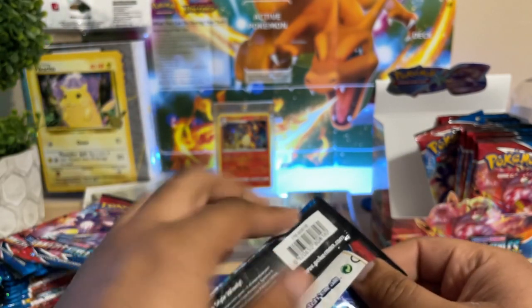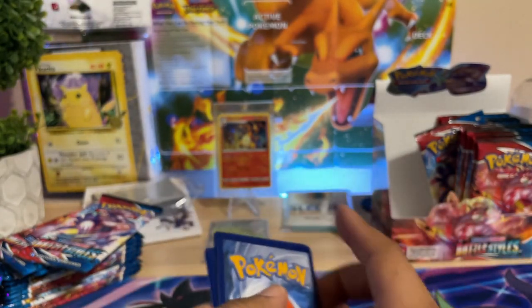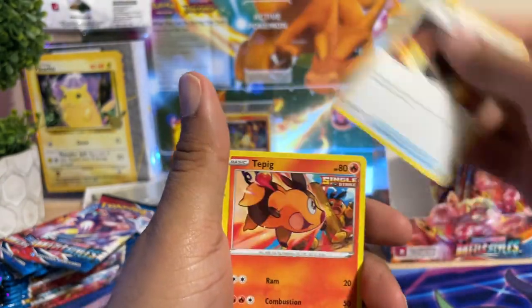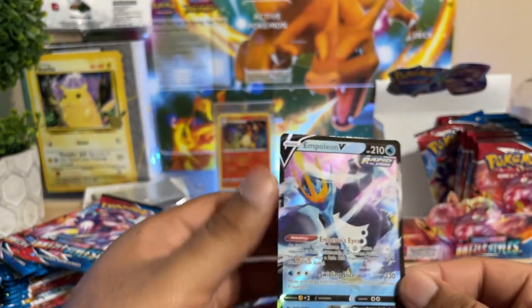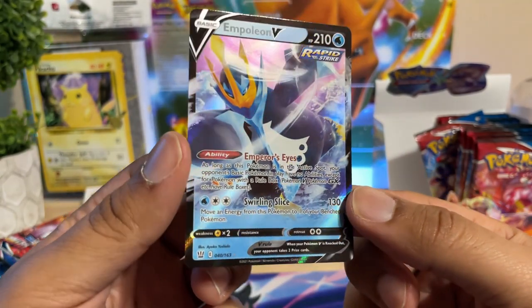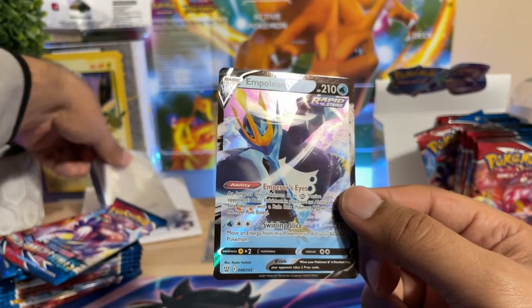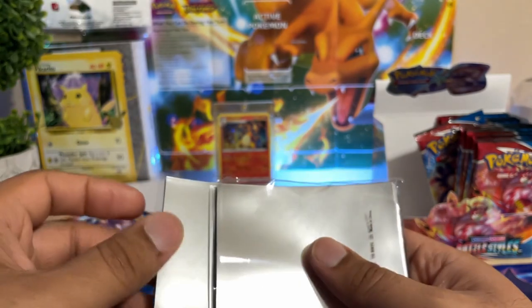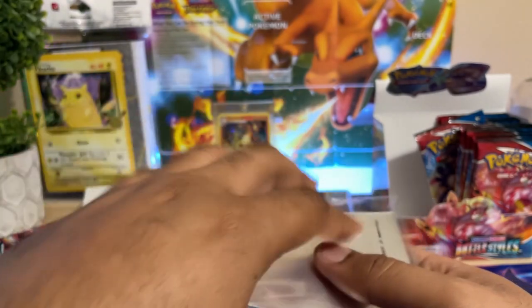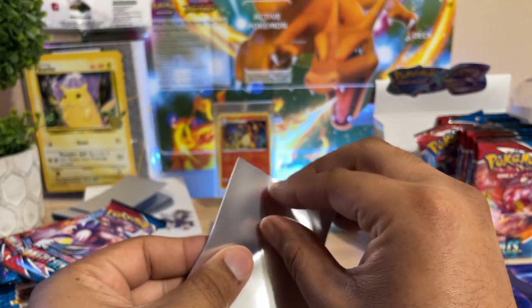I was afraid of this. Hopefully it doesn't continue — I have some cards I definitely want out of this set. Here we go — Tepig, Spoink, Galarian Sirfetch'd, Urshifu again. Oh here we go — we have an Empoleon V, Rapid Strike! We got another V hit. Not the hit we're looking for, but at this point I'll take them as I can get them.